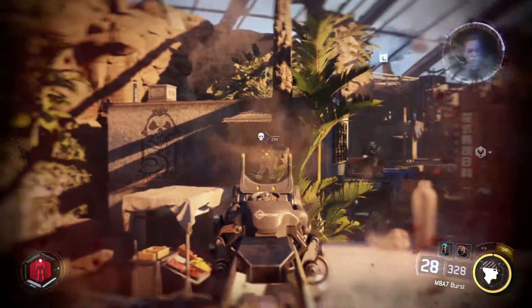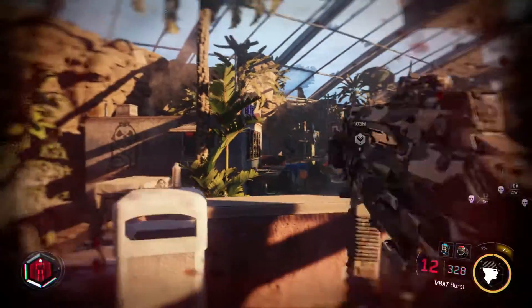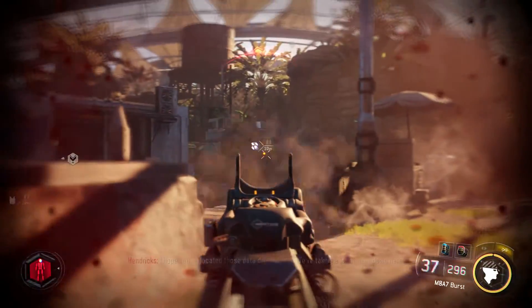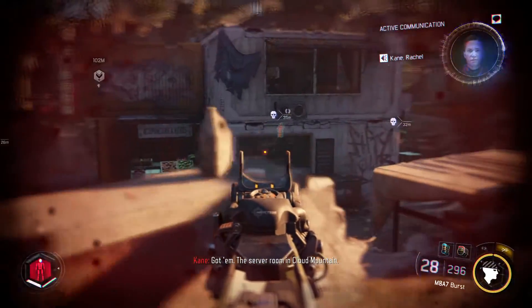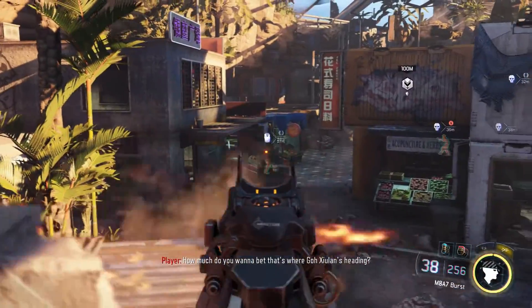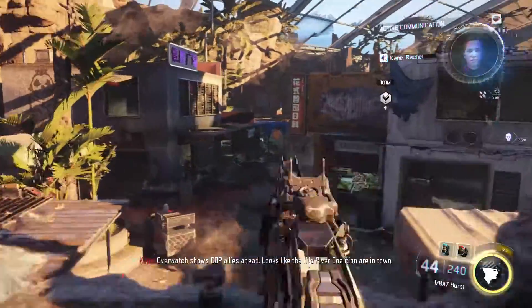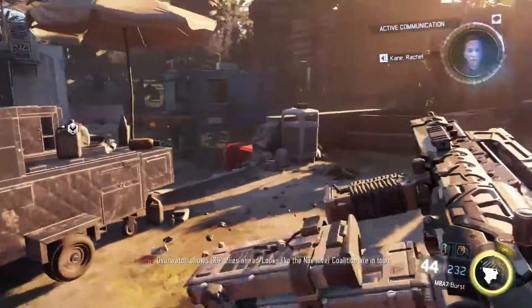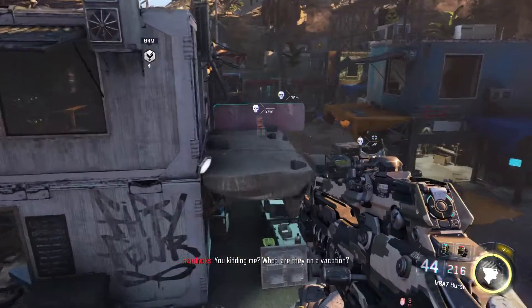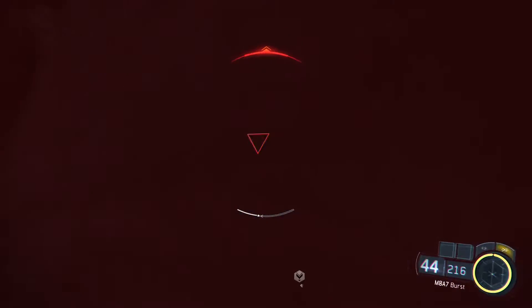That's going to be about 20 minutes into this gameplay — it takes a little bit of time to get into this special spot. But once you get in there, it's going to be totally worth it. And fighting the warlords is good practice for getting your headshots anyways, because to take down warlords faster you need to aim for the head — and that's just something you should be practicing all the time.